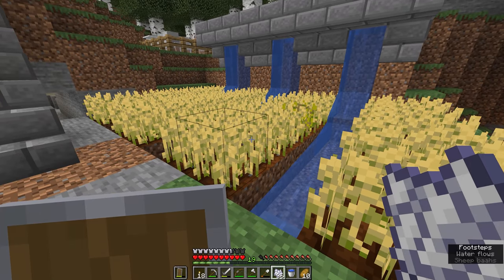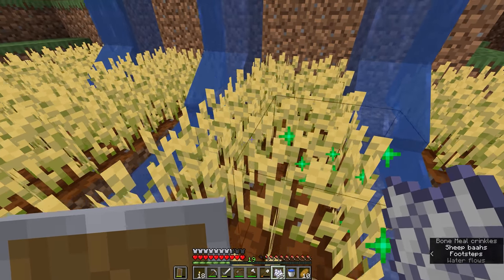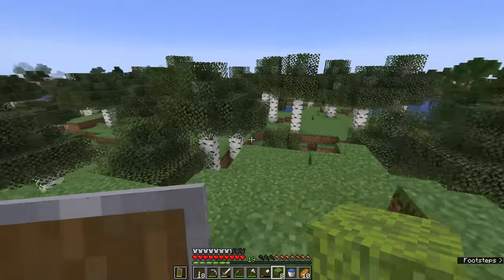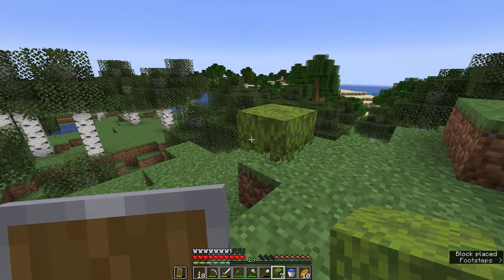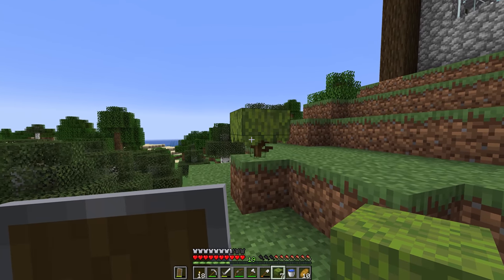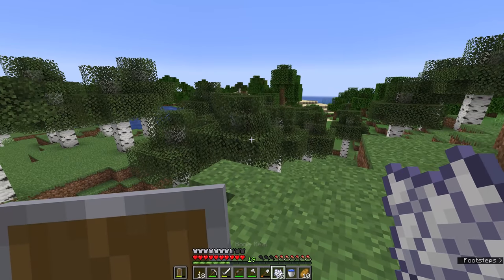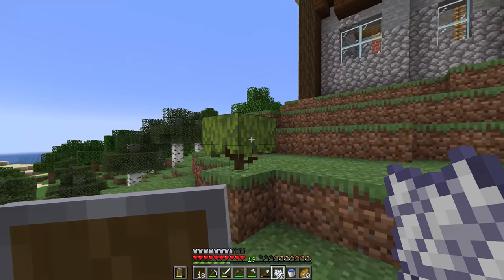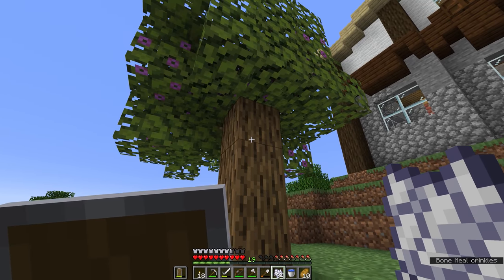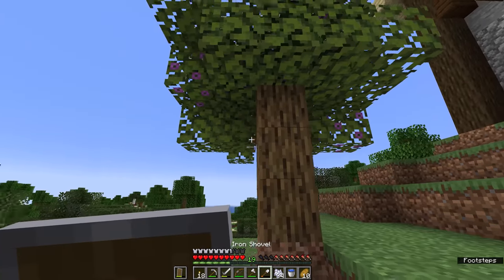Bone meal can grow a pesky wheat that doesn't grow — right-click it with bone meal and it grows a stage. It can also do that with saplings. In this case, we're going to use it to grow one of the azalea shrubs we found in that lush cave into a full grown tree. Azaleas work much the same way as birch and oak saplings when it comes to bone meal — just right-click them a couple of times and it will grow into a full-size tree in front of your eyes.